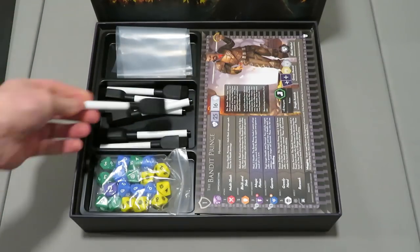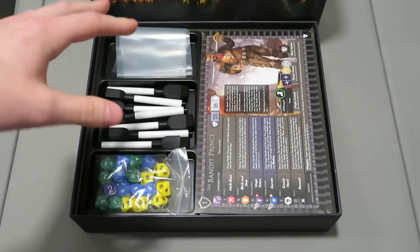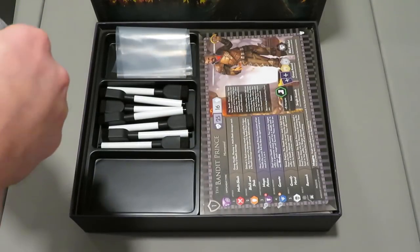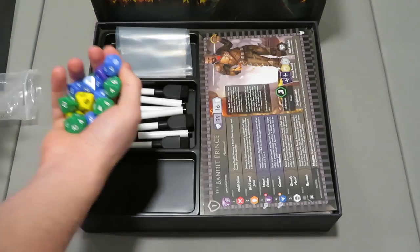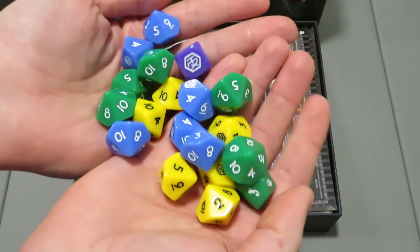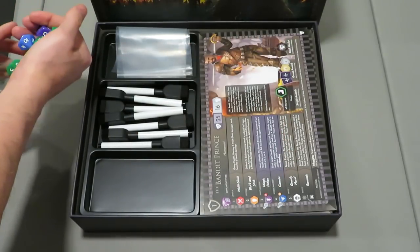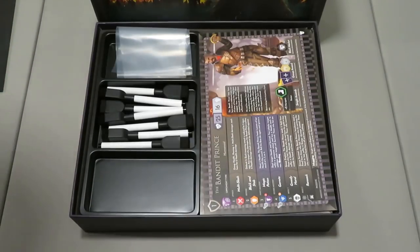They'll run out eventually and you can pick them up pretty cheap at a dollar store, so don't be concerned about that. There's a lot of custom dice for Hexplorik — these are really cool and there are tons of them. I don't think you're going to be lacking in the dice department even if you're playing with seven people. And if you're playing solo like I am, you're going to have tons of dice — that's never a bad thing.